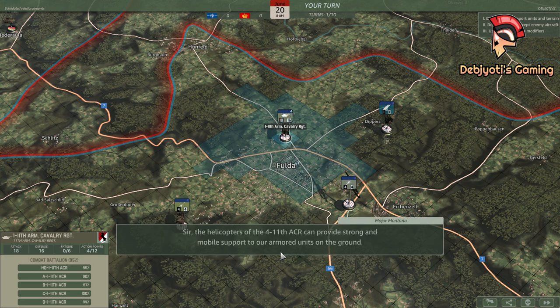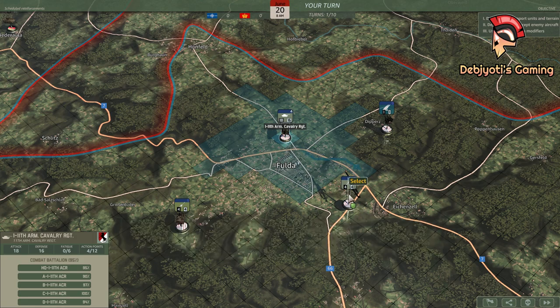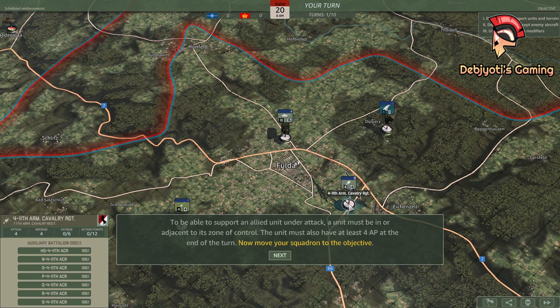Sir, the helicopters of the 4-11th ACR can provide strong and mobile support to our armored units on the ground. All battalions can support a defending unit if they stand close enough. Select your helicopter. To be able to support an allied unit under attack, a unit must be in or adjacent to its zone of control. The unit must also have at least four action points at the end of the turn.